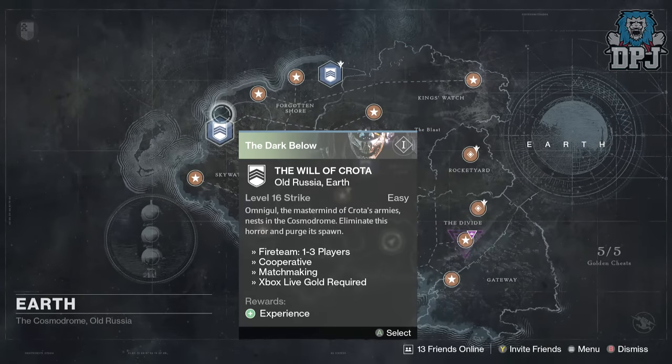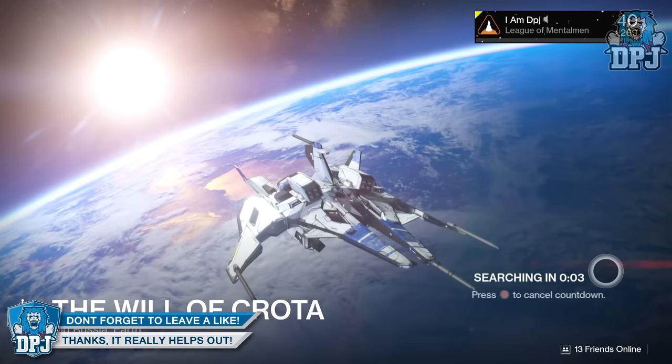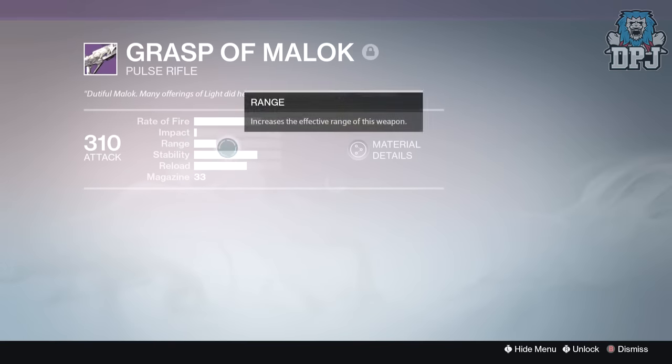The Grasp of Malok is a weapon only obtained from killing Omnigul in the Will of Crota strike on Earth. So if you think this weapon looks interesting, you better get grinding. It took me just over three hours of constant grinding to get this weapon, but the two guys who grinded with me had it drop three times between them, so it isn't that rare.